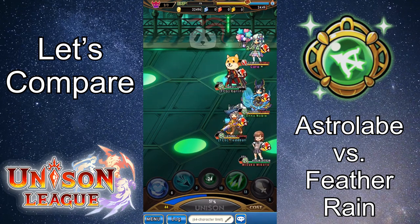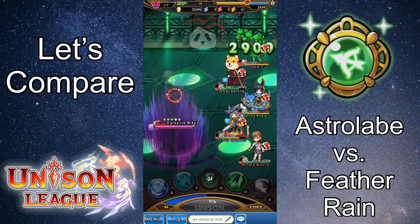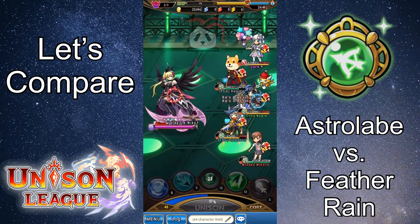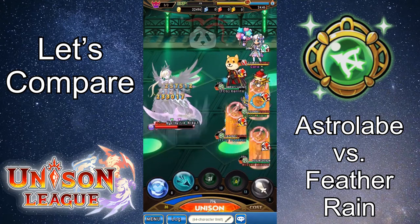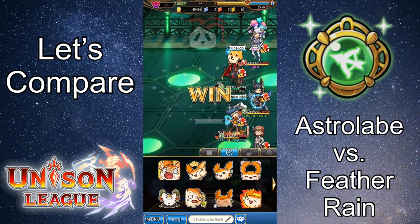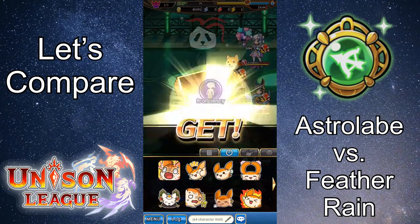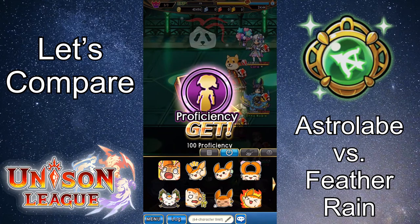I'm going to go over a few situations where that cost recovery boost can be helpful. One would be during guild battle when the opposing team slows your cost recovery speed with something like a monster effect, because it would in effect nullify this debuff. It can also be helpful in quests and during events such as Mobius, where it's easy to run out of cost, because it will help you gain it back faster so you can keep destroying those monsters.